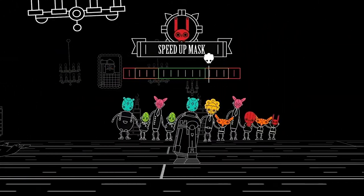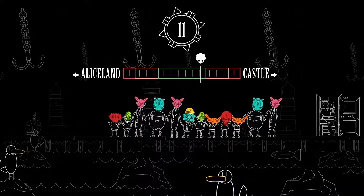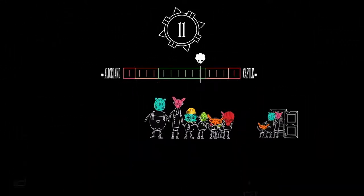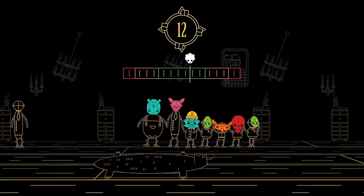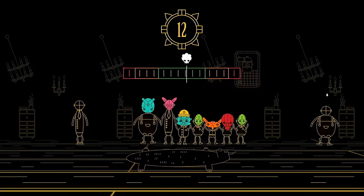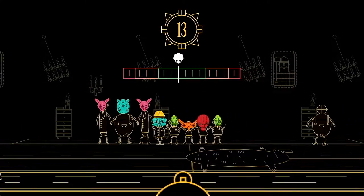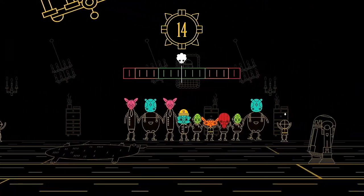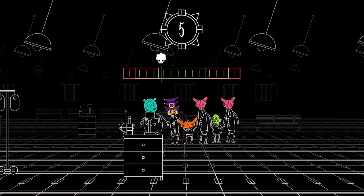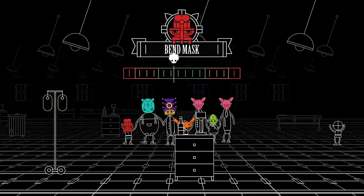Every nine masks that you collect a door will appear, and you can gather ten to give you two doors to choose from. Entering one of these doors will change the surrounding scenery and clear some of the people from your line, relieving some strain on your balance and allowing you to gather more masks. That's the entirety of Masky's gameplay mechanics — very simple. Just keep your balance, gather masks, and try to maintain your composure as the tempo of the music increases and special masks do the dirty work on your screen.